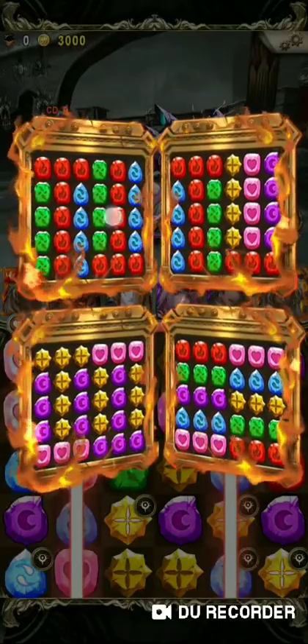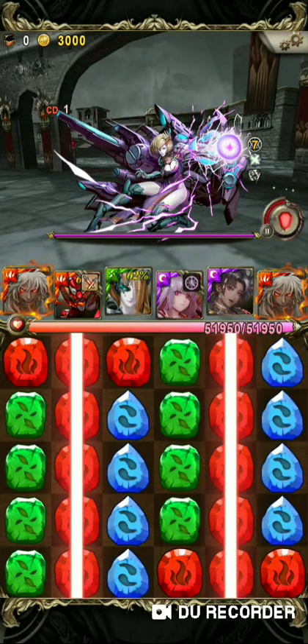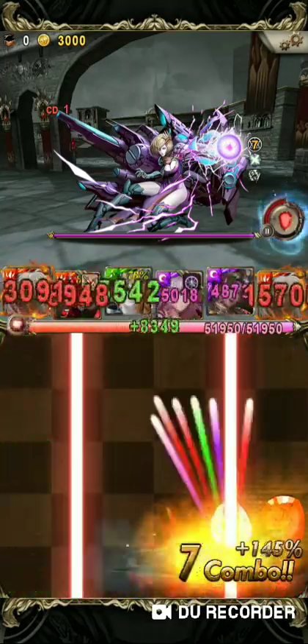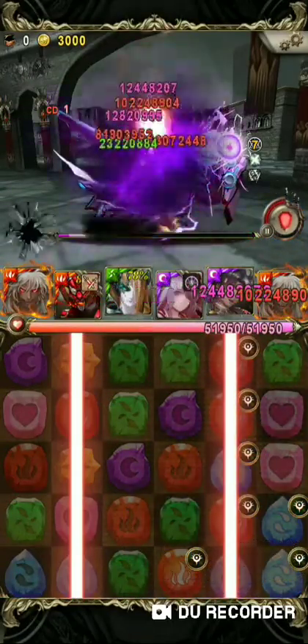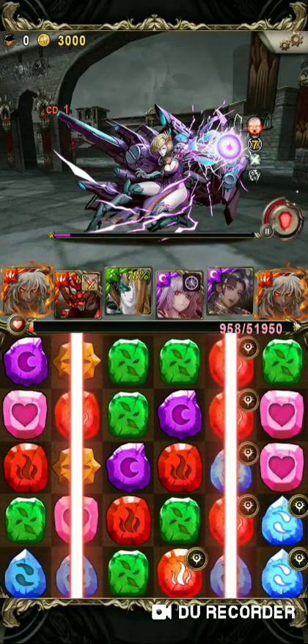I'll start with Stage 4, which is the Fixed Combo Seal. I'll use the first setup — actually you can use the second setup — but I want to store up a few of the makina. I'll use the bottom one to put it into the laser, then it can create the seven combo seals. For this stage I need to restock my skill, and it's okay with this setup.